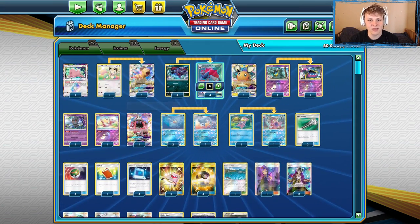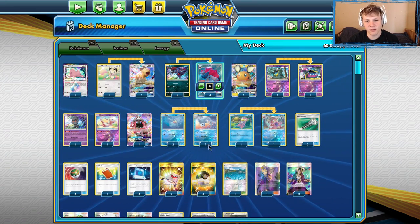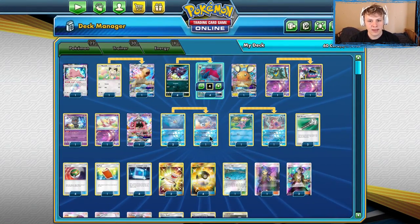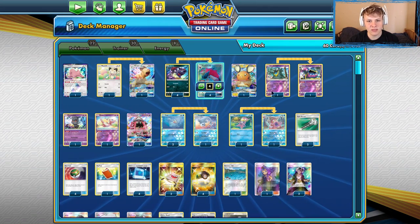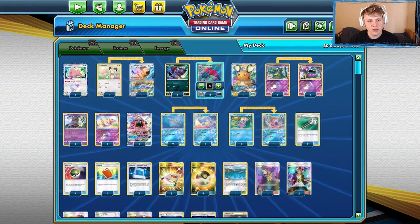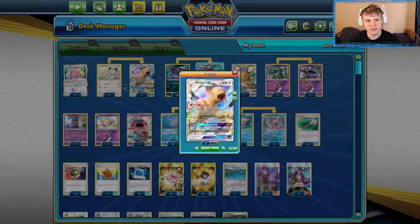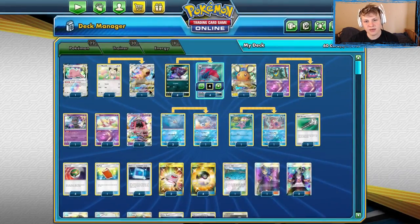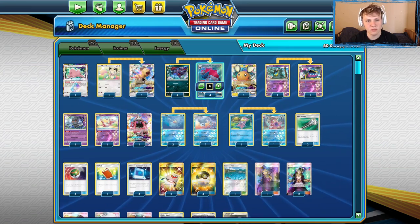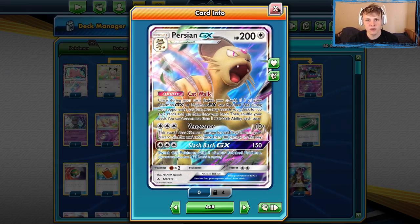Stuff like Zorok is definitely going to be fine for a while — with the water builds and all the fire stuff running around, and with how good Dugong is against the Zapdos decks. I think the Zoro Box built something like this is going to be what Zorok looks like for the future. I will mention the one card I'm kind of unsure of in this list is the Persian line. Had it been cut for a second Dugong or maybe even a third Seal, I felt like that would have been pretty useful as well. So I'm not convinced the Persian is necessary in the deck, but I'm going to be keeping it in here for now nonetheless.